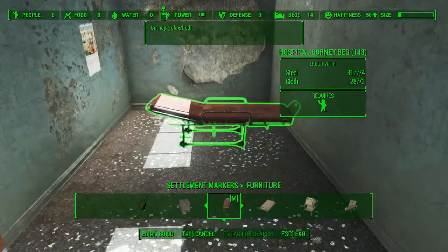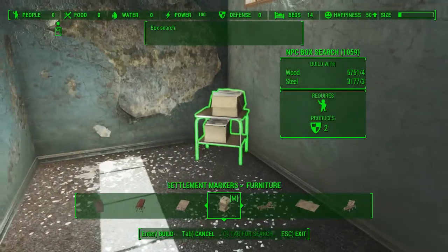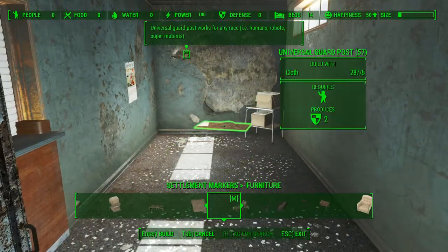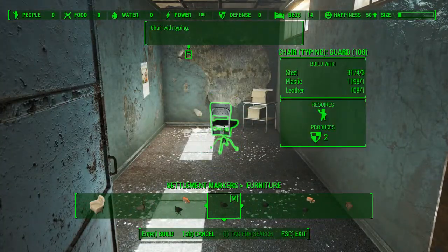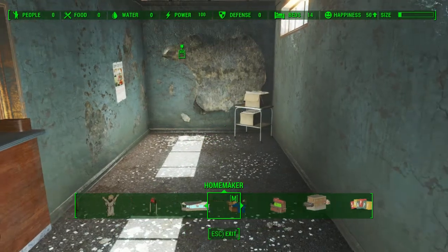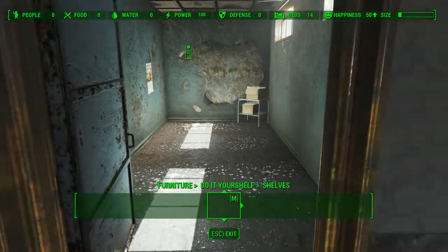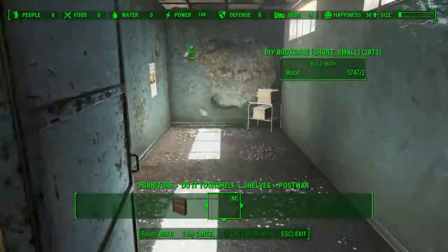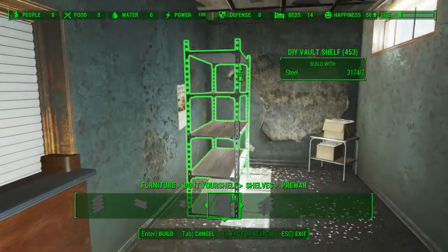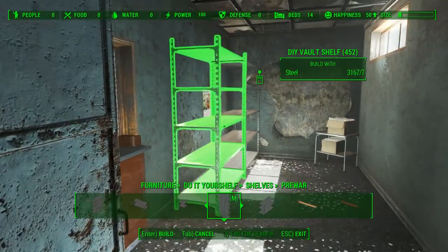So we need to give some people a job - we can maybe have someone taking inventory over here in this corner, which will be quite good. We're going to go to furniture - there's a 'do it to your shelf' option, quite a funny name but hey. Under pre-war we should have these nice vault metal kind of shelves which we can use. They look pretty good and they snap as well, which is a bonus.